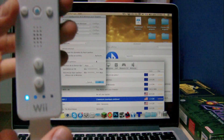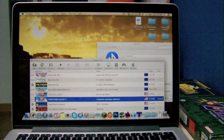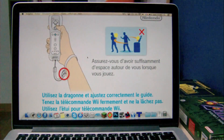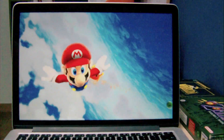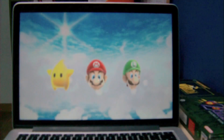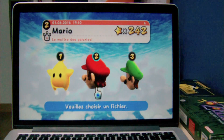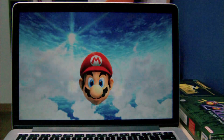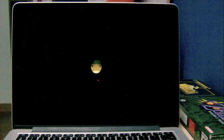Okay, there we go, it's connected. Connecting it is pretty easy. So Mario Galaxy 2. There are a few graphical glitches in this game, but it's still playable.